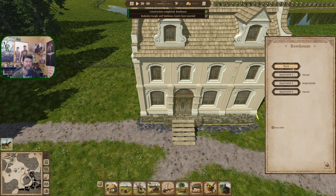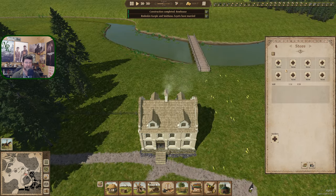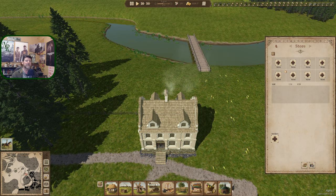We have a store in there — with eight items. I was thinking it was eight individual stores, so we're not actually going to get a whole lot in here. I've never done a row house before. I'm far less impressed than I expected — I thought we were going to get a lot more variety. So I'm going to need a market out here, or every row house is going to need a store in it.